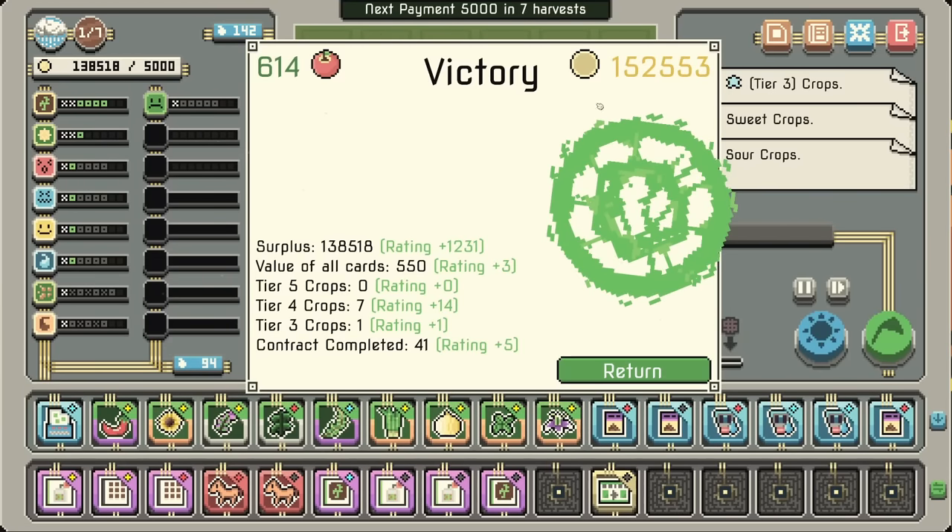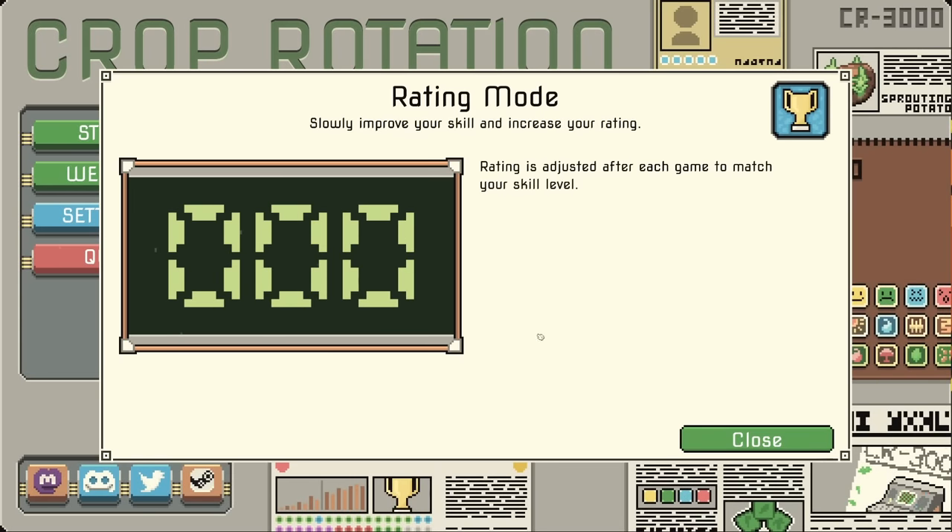614 of that, and a hundred and — so it just calculates how much money you made over the course of the run. I only spent 14,000. Ha! I only spent 14,000 gold that entire run and made 150,000. What an absolute nonsense thing. So we've got a rating mode — that's Ascension.